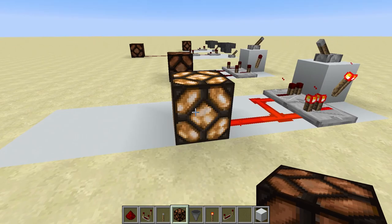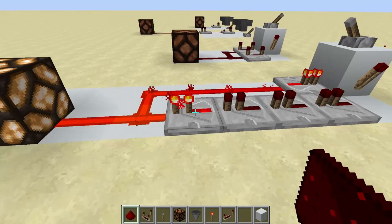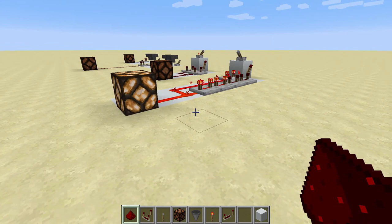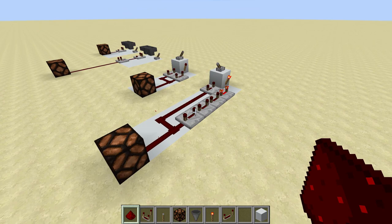Now you can actually add repeaters into the system if you want. For example, we could run a few more repeaters off like this and then bring our output back like this — you'll see that the delay is already lengthened. If I put all of these on full, we'll get a very exaggerated effect. It's on and takes quite a while before it goes back off, and you can keep adding repeaters as needed to get the exact timing you want.